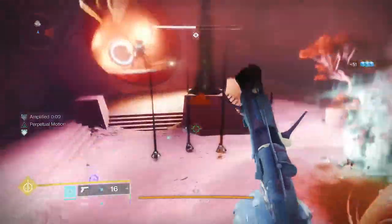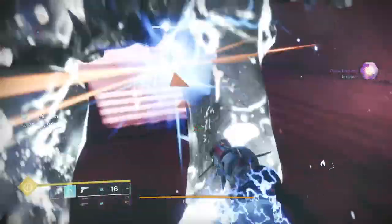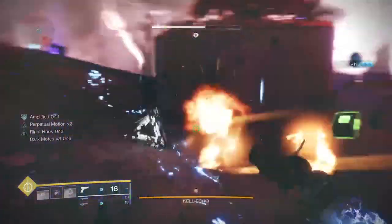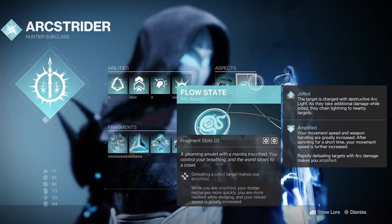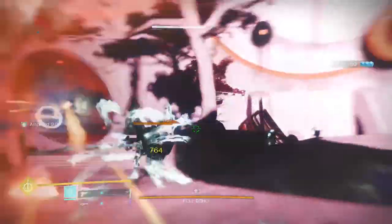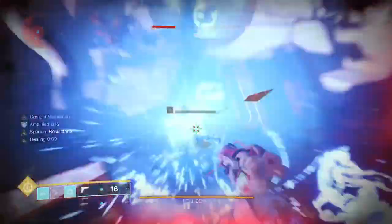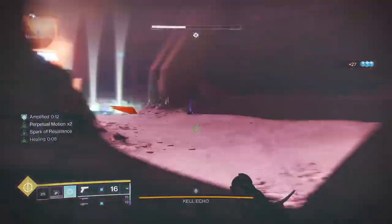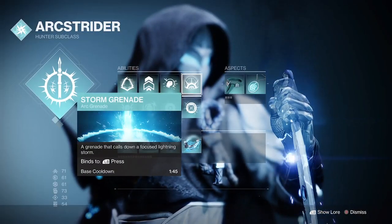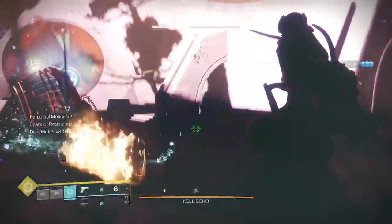Once more we are using the Gambler's Dodge — dodging next to something gives us a melee charge. We're using Six Coyotes after all and we want as many abilities as we can. We've got two different melee types — we can punch something in the face to blind it, or do our Tempest Strike to jolt everything in surrounding targets. We can use the Jolt to clear hordes of adds or to do DPS — jolt the target and lay down something like the Witherhoard, and it'll do that continual tick damage. We will be using the Flow State arc aspect — defeating a jolted target makes you amplified, and whilst amplified your dodge recharges more quickly.